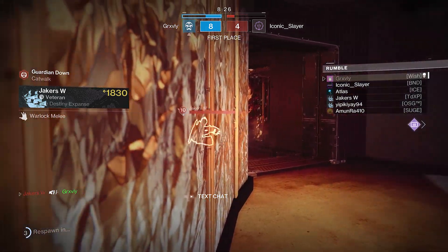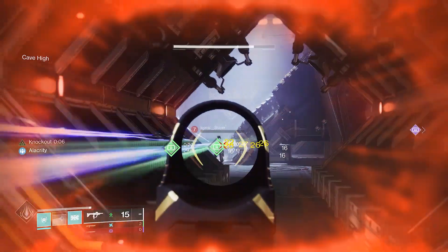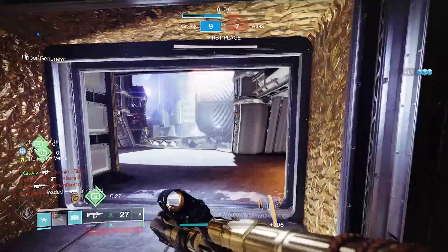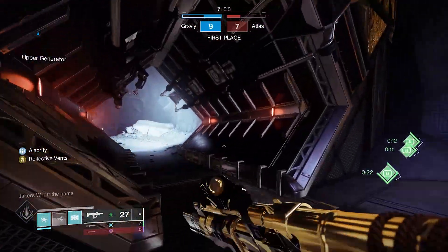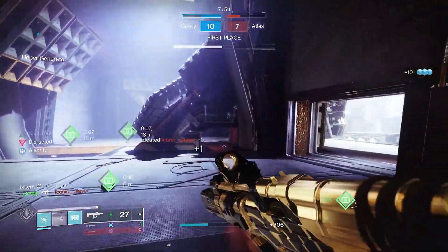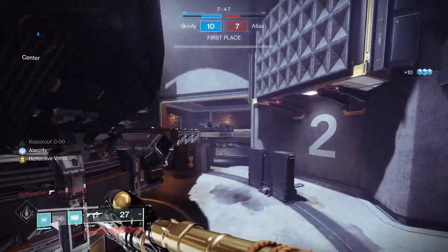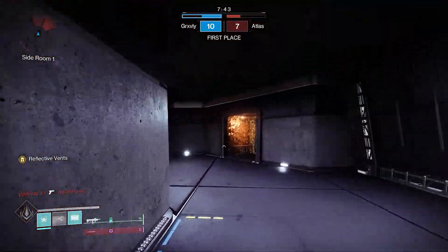Knockout is not my friend today — I don't think I've had this bad of RNG with Knockout in a minute. A lot of the melees that definitely should be connecting just aren't, which is a little frustrating. Please don't be the trace rifle — it's not, we're good. That guy just has an SMG, but luckily we can deflect SMG fire pretty easily. The trace rifle is a little more annoying to deal with.